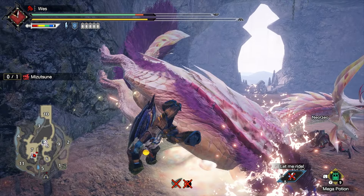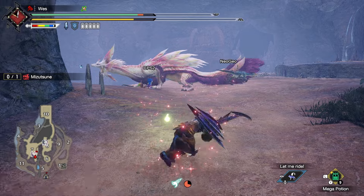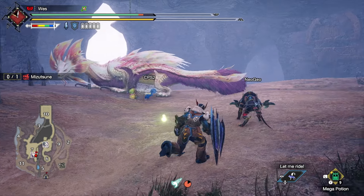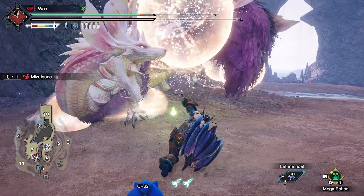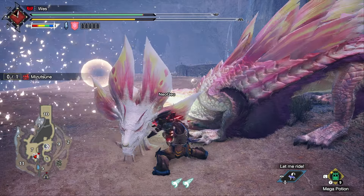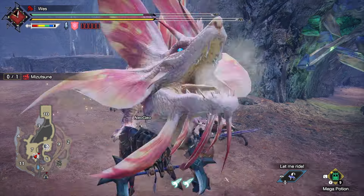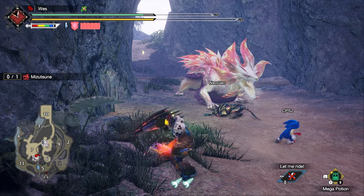Sharpness management skills will also apply. You'll get serious benefits out of Handicraft, Razor Sharp, Protective Polish, and Master's Touch. You should also incorporate damage output skills like Attack Boost and Affinity boosters like Critical Eye, Maximum Might, and Weakness Exploit where you can. Charge Blade is basically the one weapon that you can use almost every single armor skill, so there's not really a wrong answer here.